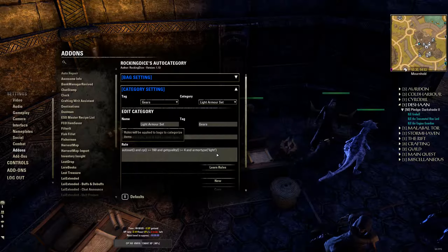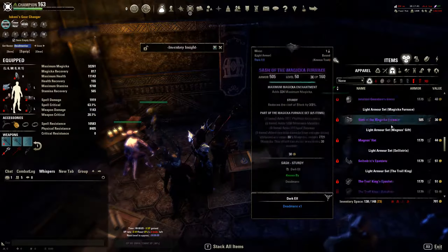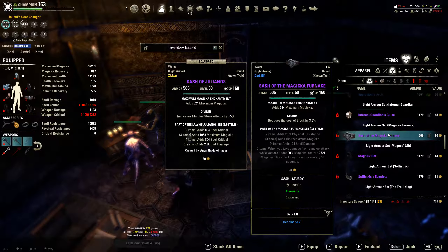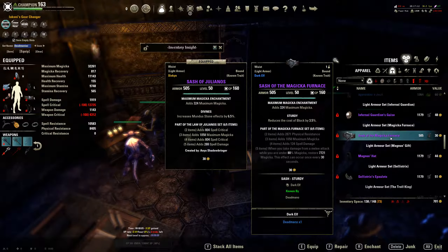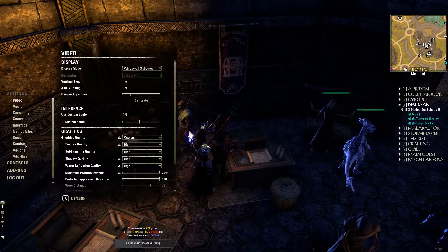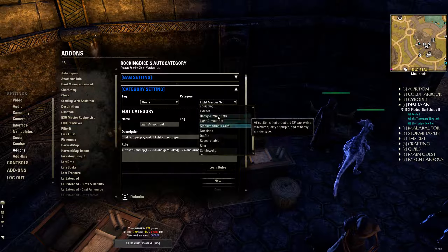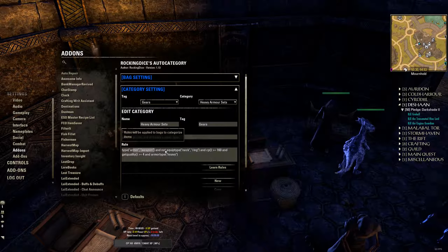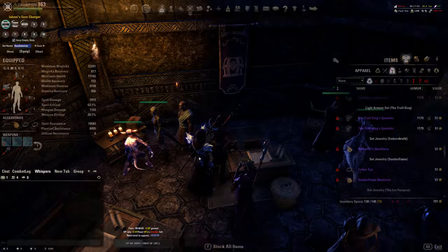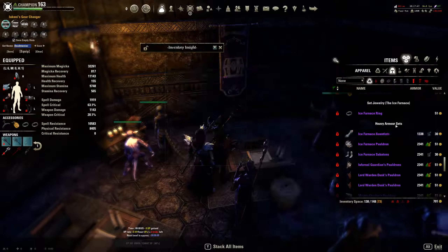This is super helpful for me. What you may have seen earlier, for example: 'Light Armor Set — Infernal Guardian,' 'Light Armor Set — Magical Furnace.' If I had several more items, they'd all be shown neatly categorized. To group the others — medium and heavy — I basically say as long as it's armor or weapon, not a neck or ring, CP matches specifications, quality is arcane or greater, and armor type is heavy. That groups everything together under 'Heavy Armor Sets.'